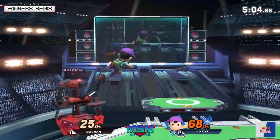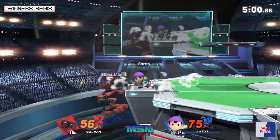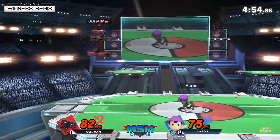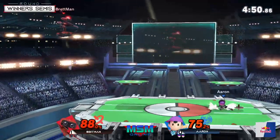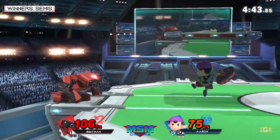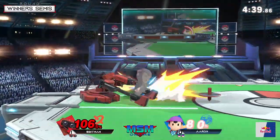Oh wow, nice spike — really good combo there for Aaron. He's pressuring Apeman at the ledge so heavily. This forces Apeman to go for a higher recovery. Aaron taps the gyro and sends it back at Apeman — he knows he doesn't want the gyro in play against him. Aaron's very good with ROB and Diddy Kong so he knows how to use items really well.